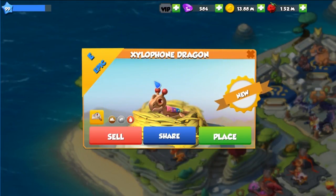The xylophone dragon is an epic dragon with earth, metal and fire elements, and its codex entry says: 'There are very few dragons that are musically inclined, but you could say the xylophone dragon really knows how to carry a tune.'